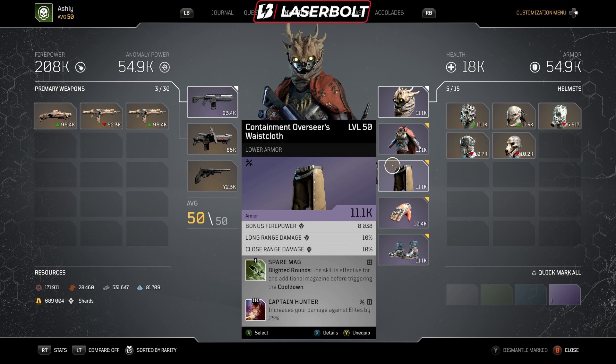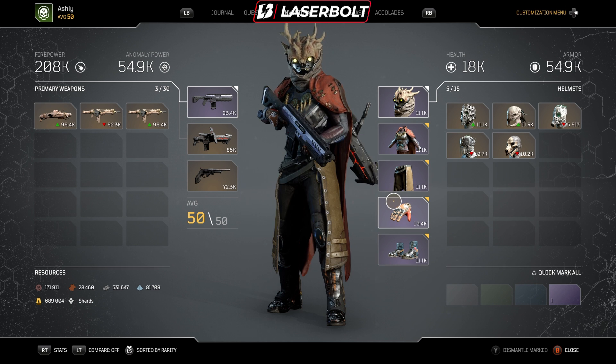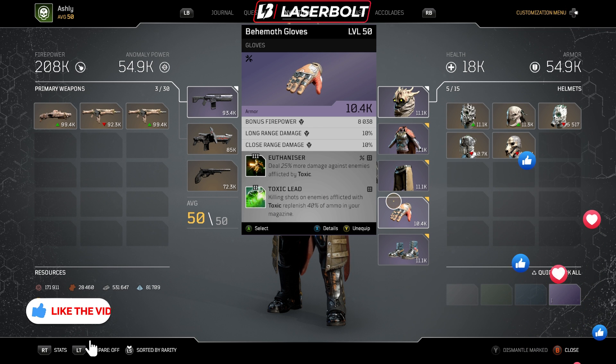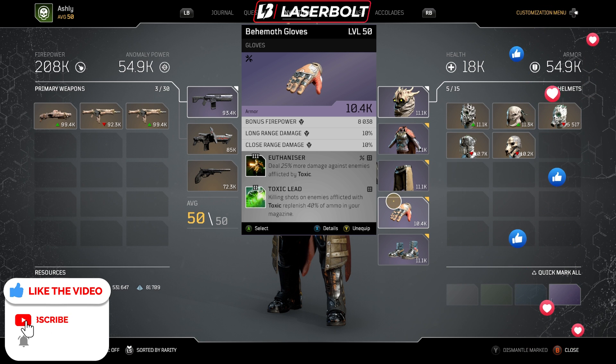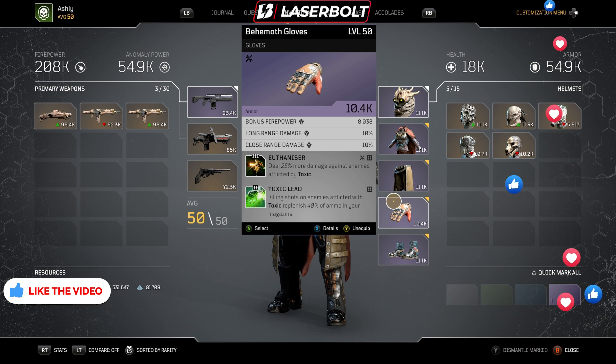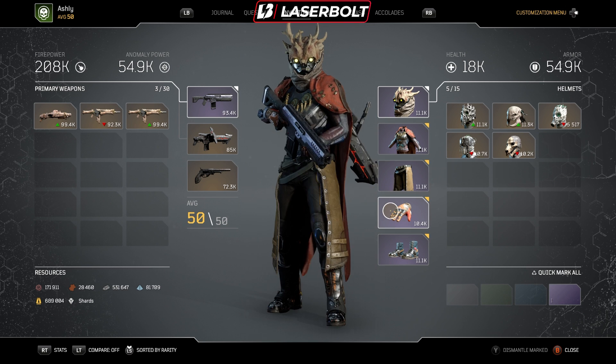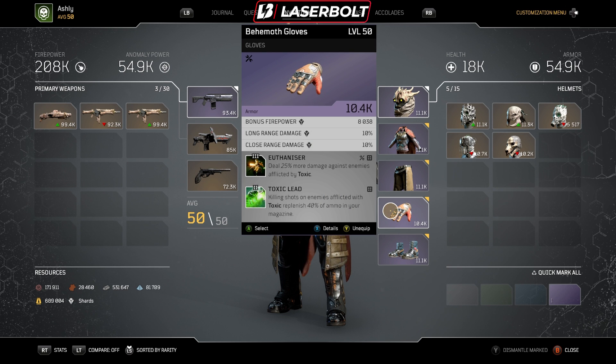Next up, we're running Spare Mag — Blighted Rounds skill is effective for one additional magazine, allowing you to keep your bullets always active. We also put Captain Hunter in here, which increases damage against elites. For the gloves, we're running Intinizer, which deals 24% more damage against enemies afflicted by Toxic, and Toxic Lead — killing shots on an enemy afflicted with Toxic replenish 40% of your ammo. So not only are we getting additional ammo from Spare Mag, but also from Toxic Lead, replenishing and keeping Blighted Rounds active.